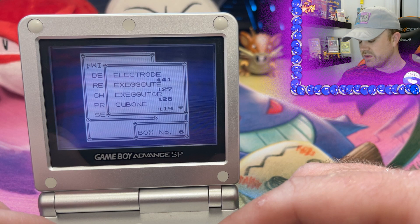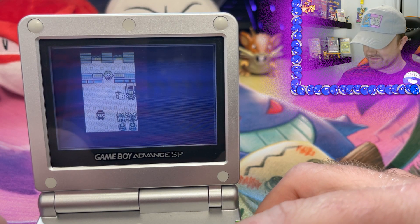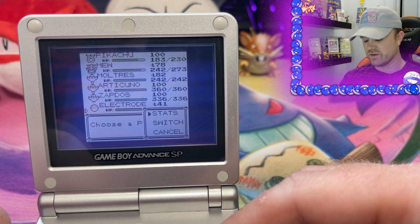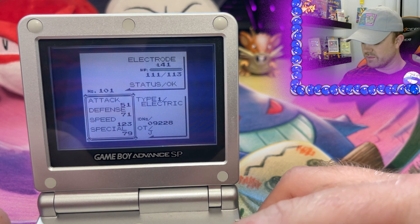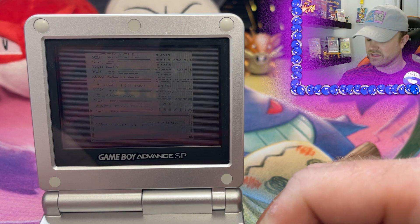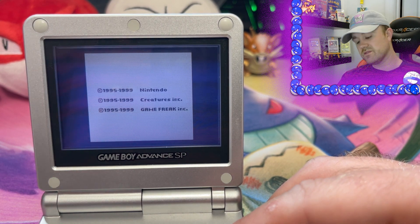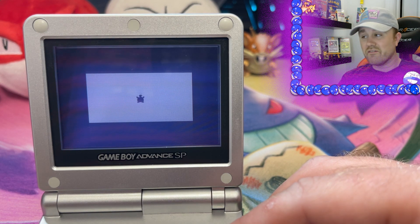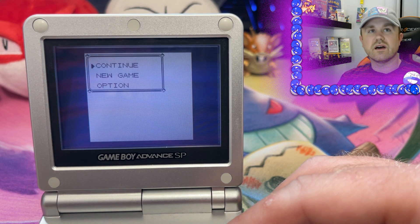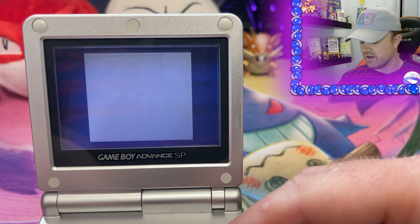All right, you get the idea — we're not going to find anything cool unfortunately. I'm going to take that Electrode with me because I like Electrode, but that's so stupid. Just play the game, you know? Getting Mew is hard, I guess. I don't even know if this is their original buddy Pikachu — they might have had an extra one. But you know what, I'm starting this over for the sake of legitimacy. I'm going to wipe the save and start my own. This was a fun experience, though.